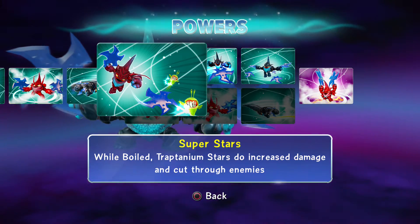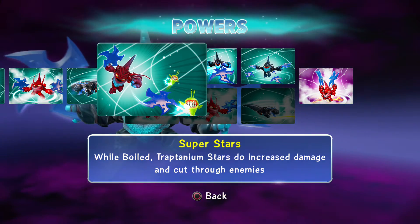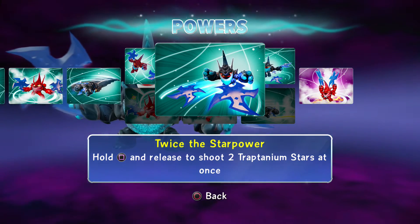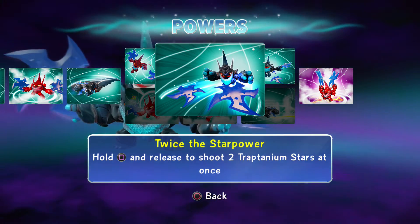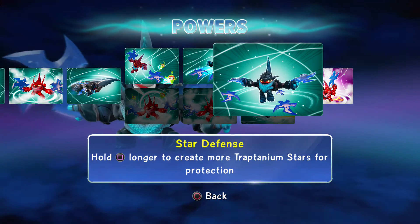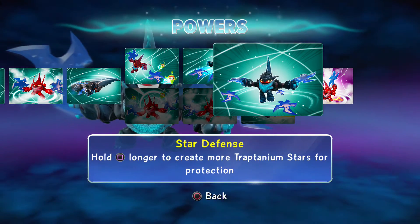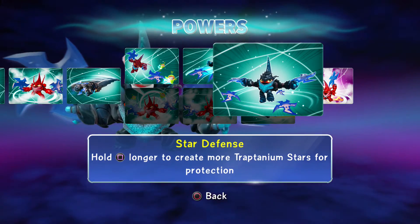Superstars: while boiling, Traptenium stars do increased damage and hit enemies twice. Star Power: hold square to release and shoot two Traptenium stars at once. Then we have what looks like a copied move — it's like Stink Bomb's exact same move on the exact same button, which is kind of funny.